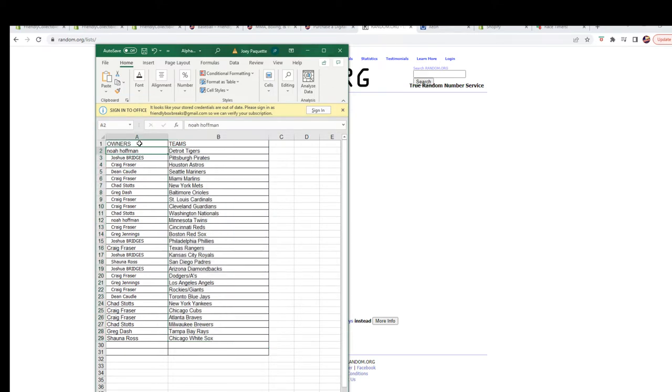Noah H has the Tigers. Joshua B has the Pirates. Craig F has the Astros. Dean C has the Mariners. Craig F also has the Marlins. Chad S has the Mets. Craig D has the Orioles. Craig F has the Cardinals and the Guardians. Chad S has the Nationals. Noah H has the Twins. Craig F has the Reds. Greg J has the Red Sox. Joshua B has the Phillies. Craig F has the Rangers.